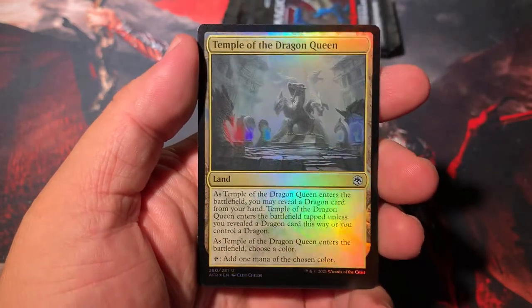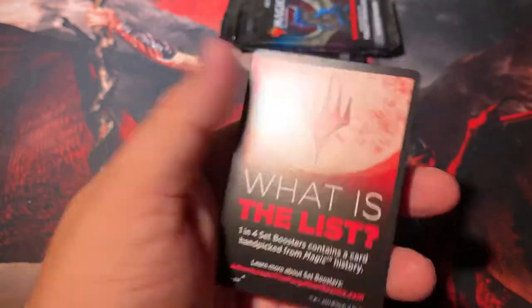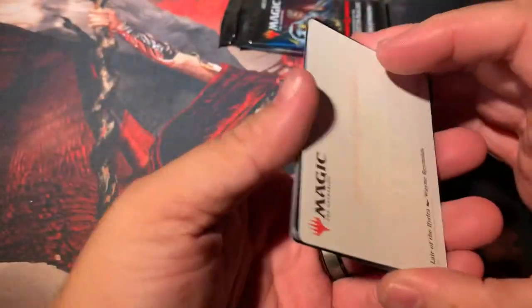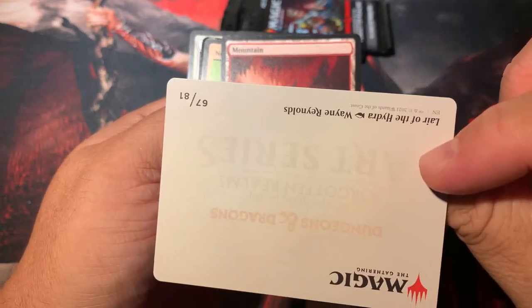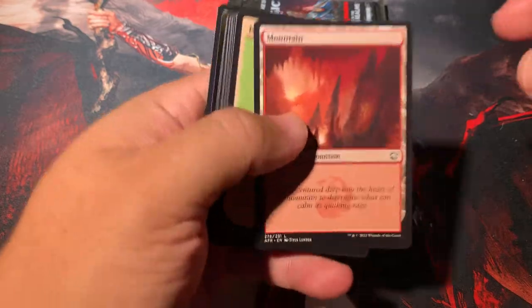Temple of the Dragon Queen — that is pretty cool — for our uncommon foil. We got a whole grip of foils here. The last pack. Lair of the Hydra — I want the Lair of the Hydra card. We haven't found one yet. That's another Manland — it's man-tastic for sure.